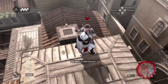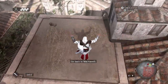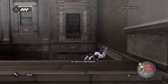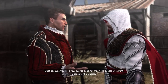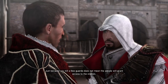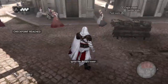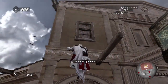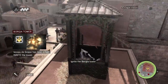Come here. Let's go. Bad choice of words, my friend — I let go of you. Probably not the way you wanted. Just because you kill a few guards doesn't mean the people will grant access to the stables — you are right, we need to send a signal. Wait here. Here we go — now this is what I was talking about. We have to go up one of these towers, and after killing the captain we liberate it by setting it on fire!